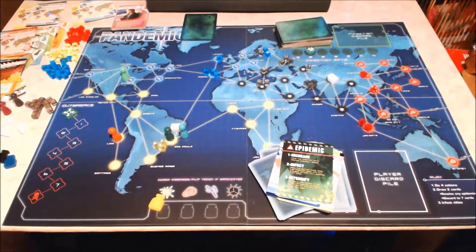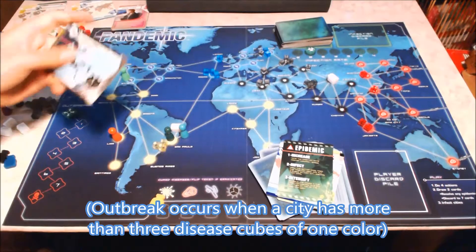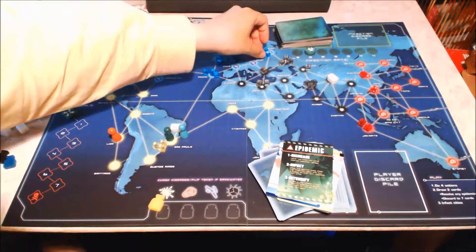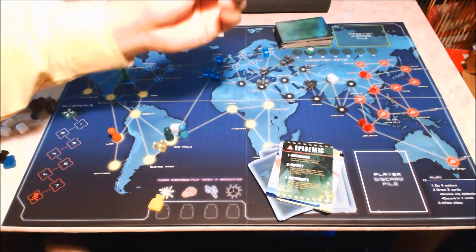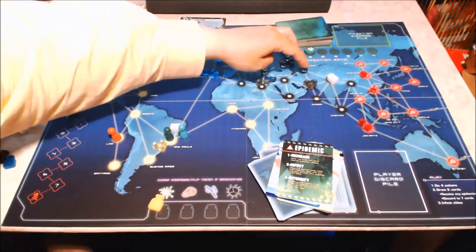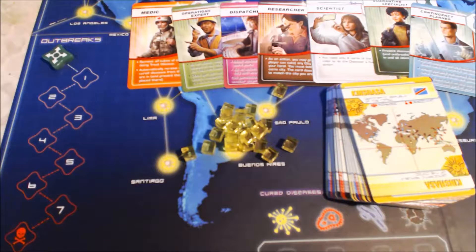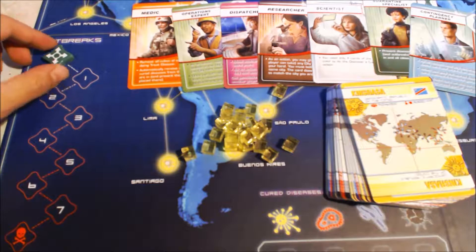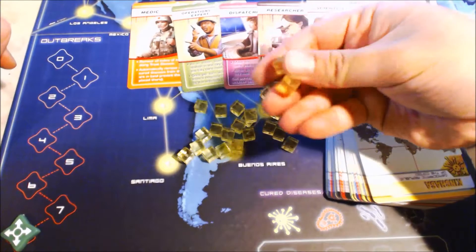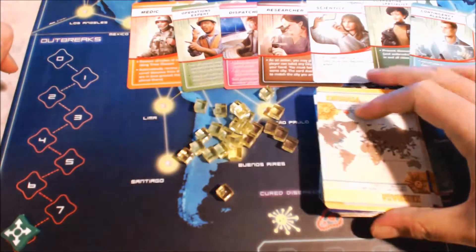The last thing that can happen is an outbreak, and that happens when you have more than three cubes on a city. Instead of placing the fourth cube, each surrounding interconnecting city receives one disease cube of that colour, so you can easily have a chain reaction of multiple infections. There are several ways you can lose the game: if the number of outbreaks goes to eight, that's too many and you've lost; if you can't place any more disease cubes it's game over; and if you can't draw any more cards you've also lost.